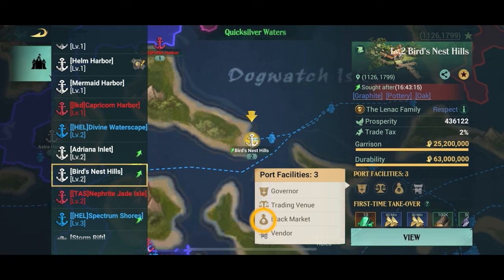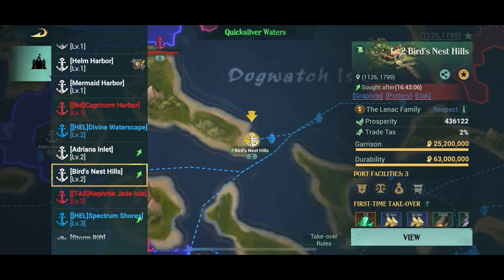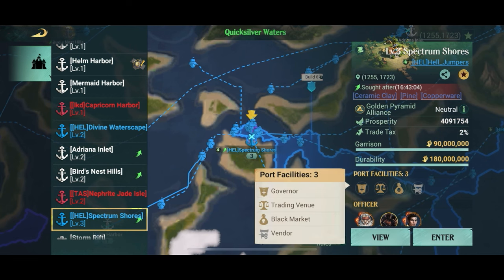So what you obviously gotta do is find at least one port with the black market. But in this video I'll show you how you can take advantage of that by going back and forth between two ports, each having a black market.